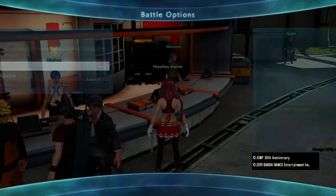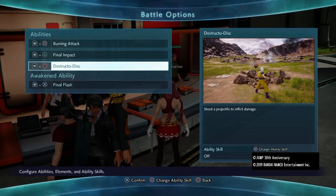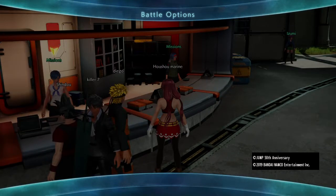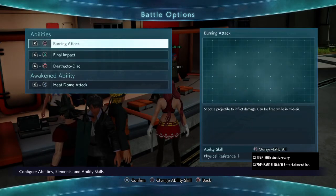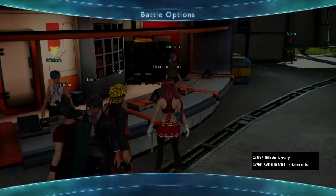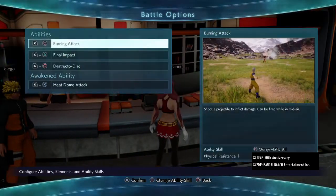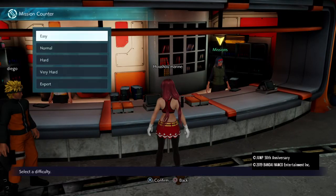Here it is — Destructor Disc. It's not like a fire attack, but it's orange, and we'll change this out for Heat Dome Attack. Which I guess you can say is the upward version of Giga Flare, where you toss your opponent in the air and then you do it. You will see.